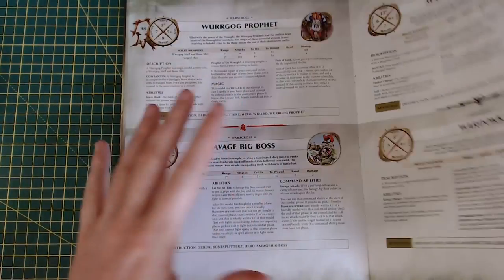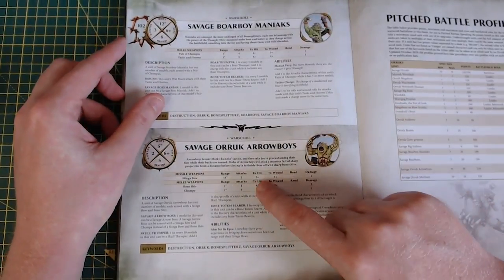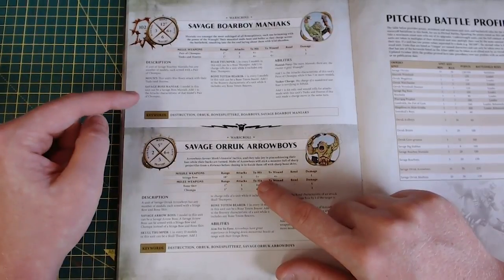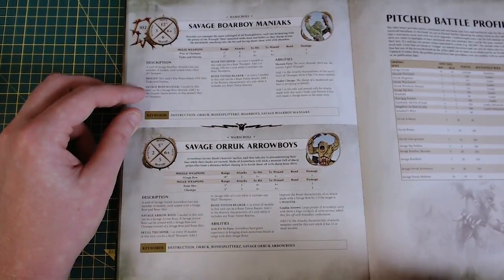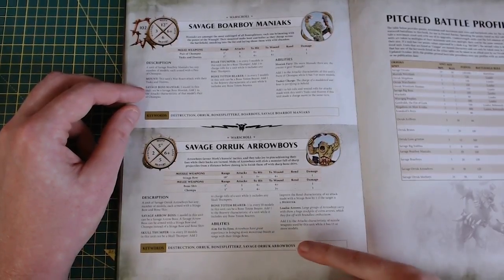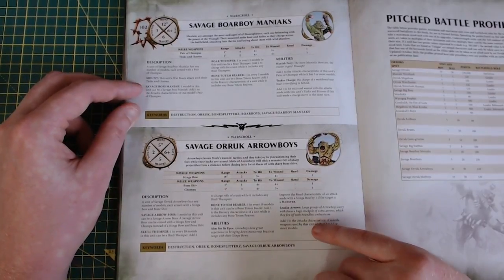There was an ability that gives plus one to hit, and it does work on the Arrow Boys — meaning they'd be hitting on fours. The sixes from the dance or the spell that causes additional hits also work on these because it's not just in the combat phase, it's just any to-hit rolls. So a big unit of these with that on, generating extra attacks on a six to hit, is actually quite good.